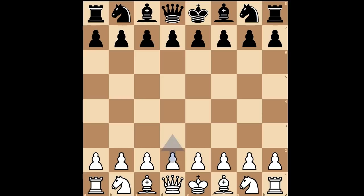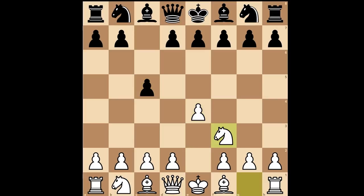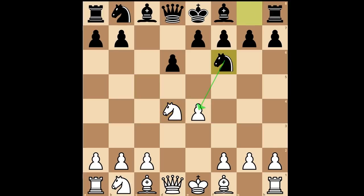Katerina Lagno had white pieces and she started with e4. Ho Yifan played c5, the Sicilian defense. Knight to f3, the most played move, d6, d4, c takes on d4, knight takes on d4, knight to f6, attacking the pawn on e4, knight to c3 defending, and now g6 — the dragon variation of the Sicilian defense.